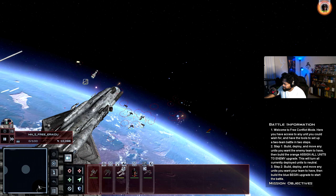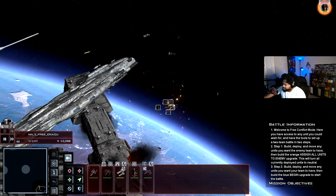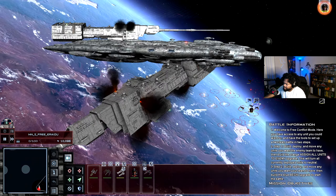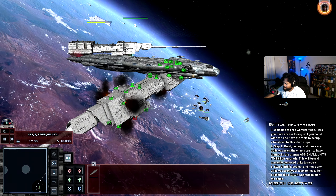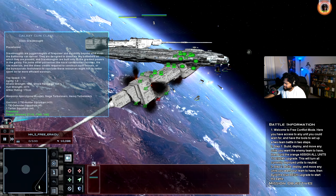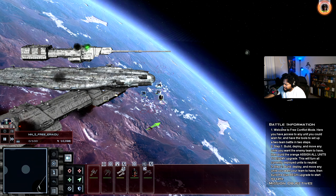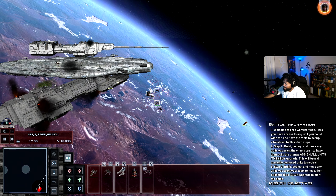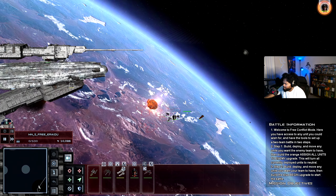Well, we've taken out the hangar bays on this one — let's concentrate fire here. There are two E-Wing squadrons still alive. They're really proving their worth right now — E-Wings are generally going to be better than the X-Wing in this mod if I'm not mistaken.